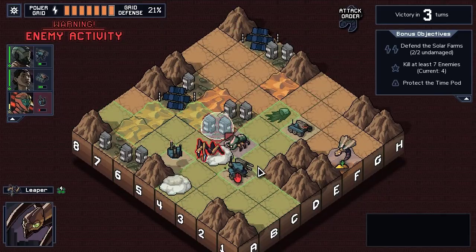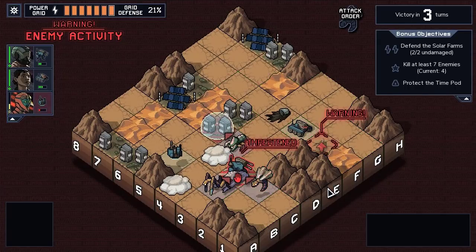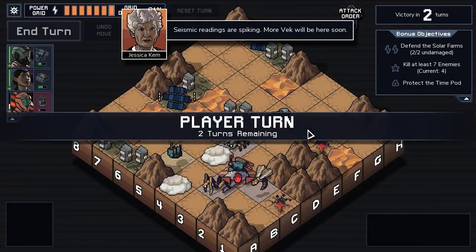No building damage. Three mech damage. Leta is on the brink of destruction again. Thankfully, they only got a tiny guy. Alright, I'm okay with this — this is actually pretty good. We should be able to deal with this.